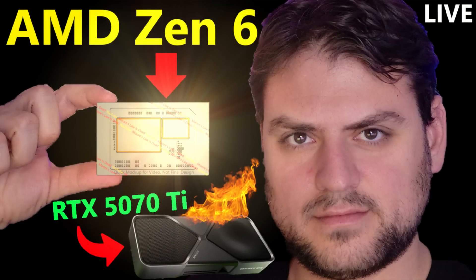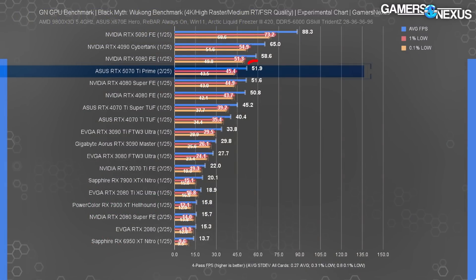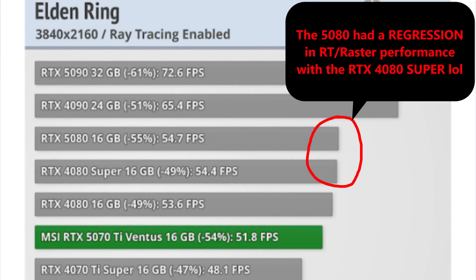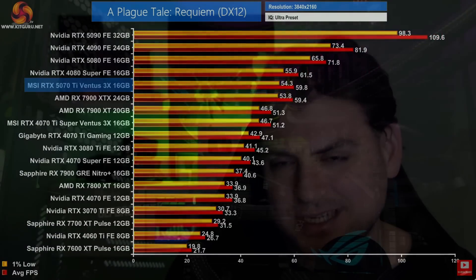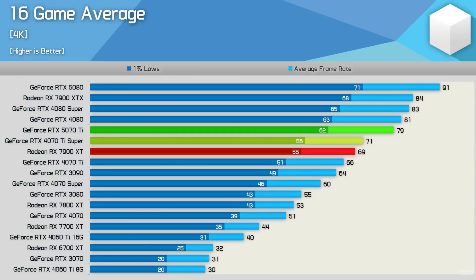Especially in terms of ray tracing performance, which just like I was told did finally, for the first time for a Blackwell card, outpace the raster uplift. Although I will also admit that the raster performance increase for the 5070 Ti over the 4070 Ti Super was a bit higher than expected. I was genuinely expecting a 5 to 12 percent uplift in raster, but it seems closer to an 11 to 16 percent uplift, which is above expectations.